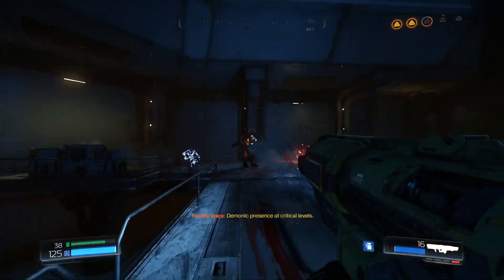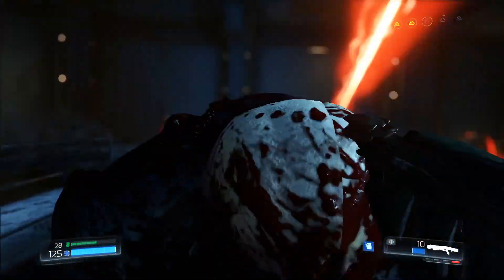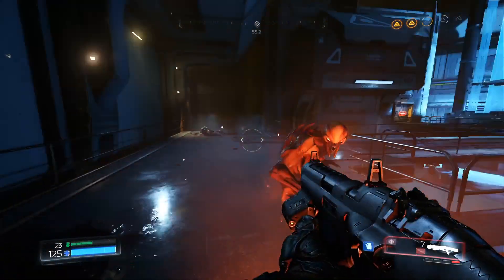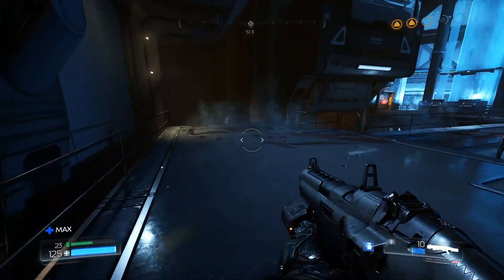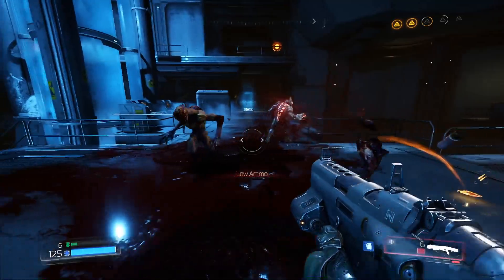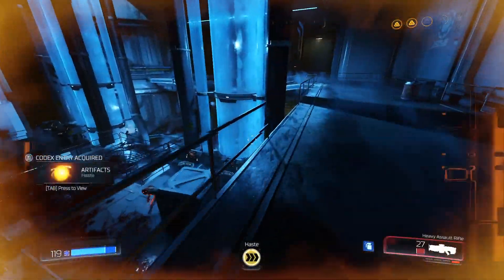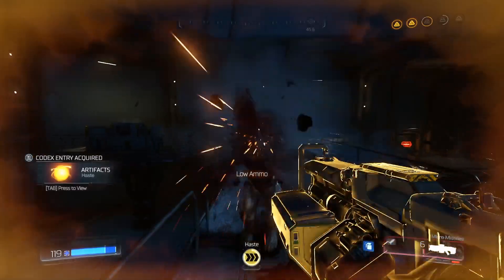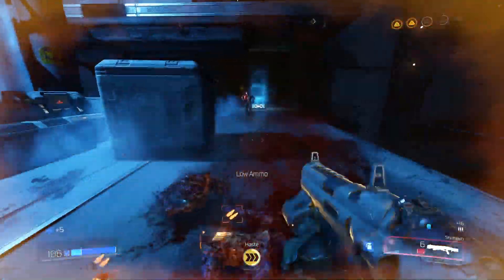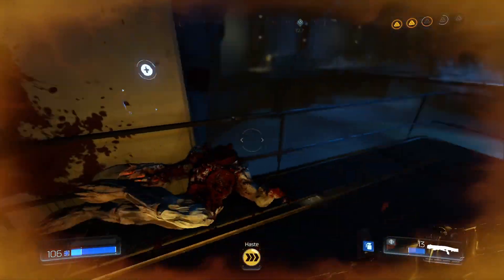For Doom Eternal, any-percent runs mostly just glitch the game and jump over all the geometry. I'm not interested in stuff like that, even though it's part of speedrun culture. Personally I like really excessive or weird glitches, which is why I'll occasionally watch TASes — those are always wild. Family Feud, wherein they abuse the ever-loving hell out of the text parser.